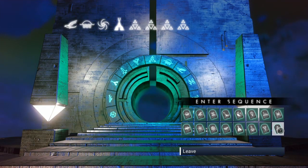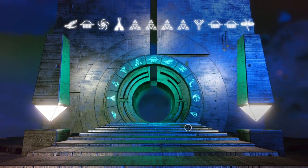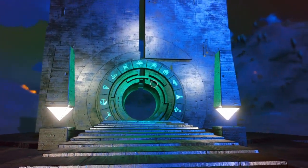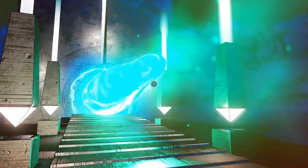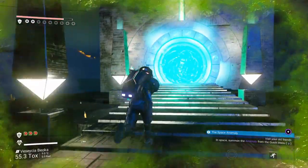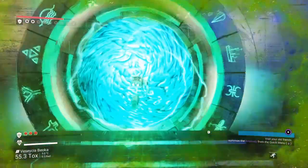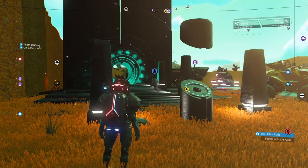For the portal address method, you are going to need all 16 portal glyphs, a friend, a bunch of Gek relics, Viking daggers and Corvax casings, and either a few planetary charts for ancient artifact sites or access to an exocraft with a signal booster upgrade equipped to find an alien monolith. To understand how it's going to work, let me guide you step by step. Let's say your friend goes through the portal first — here is the address for the gateway system in Euclid Galaxy.